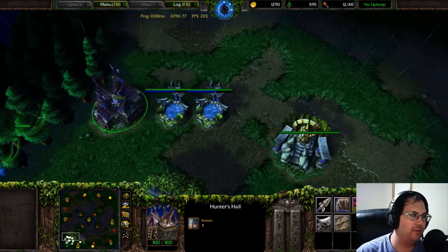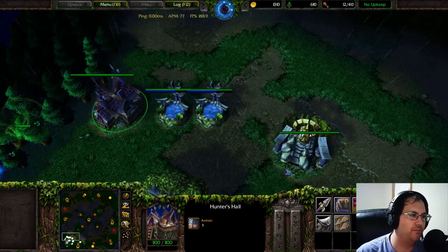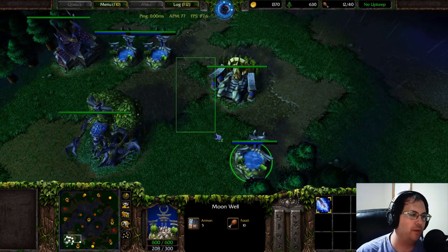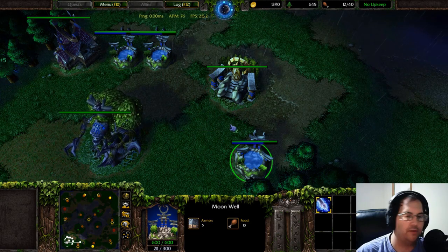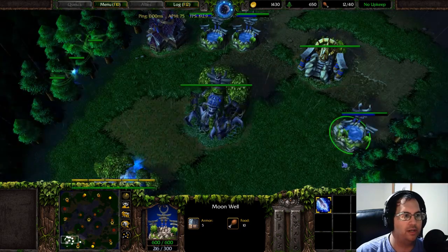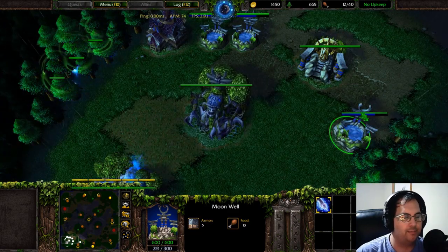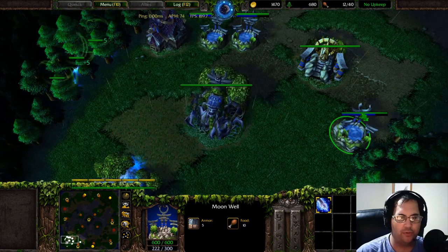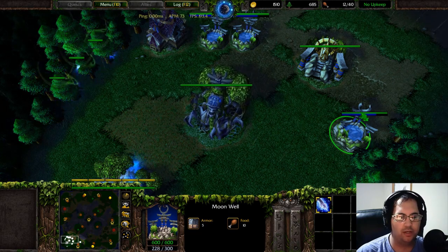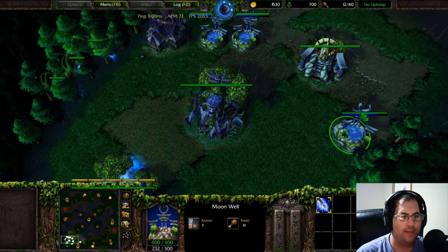You really want to kite around buildings as much as you can until you can get a large enough archer army. Once you get these buildings up, they're forced into these positions if they want to get aggressive on you. That's where the demon hunter basically cuts off one pathway, and your moon well cuts off the other, giving you a lot of flexibility. That's the idea behind the base layout and the only real thing I'm going to be defending against in the mirror matchup.